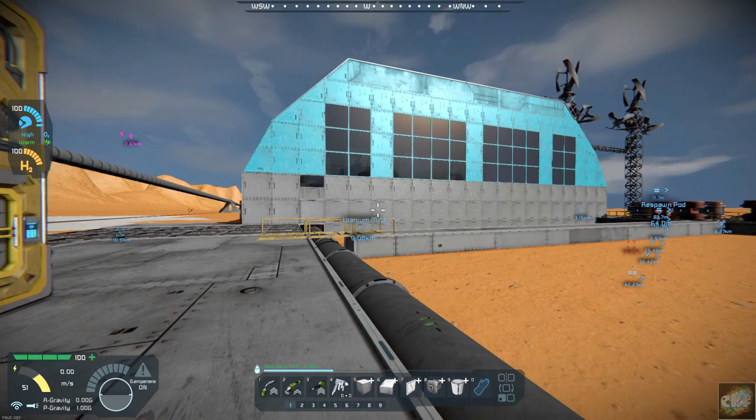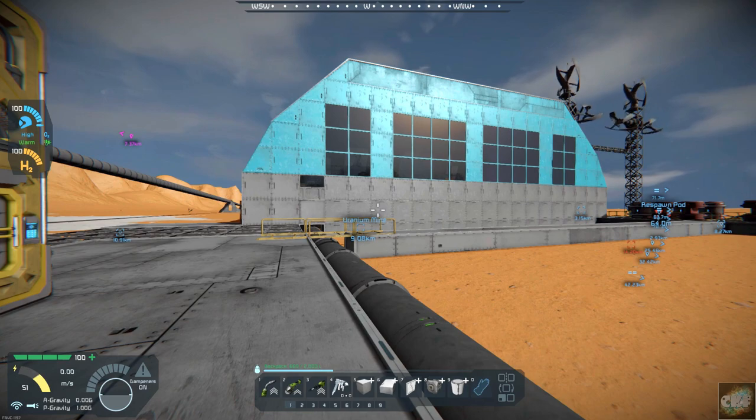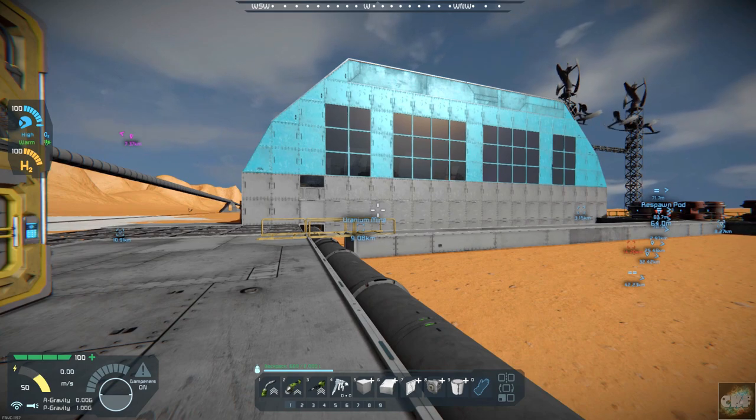Hello, all you space engineers out there. Commander Kingfish here, and it is day 15 here on planet 26. Today we're going to try to totally get the drone facility completed.